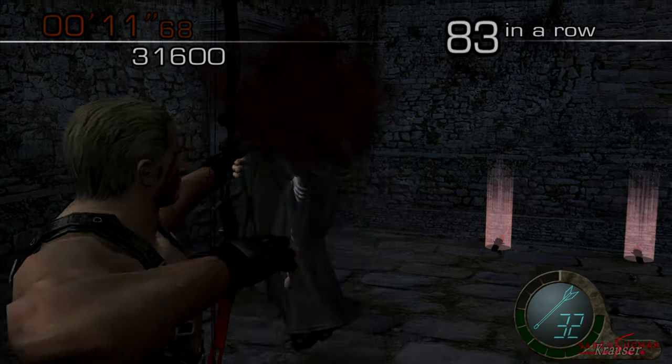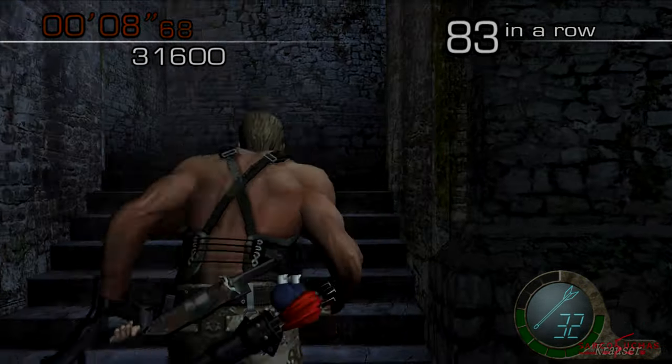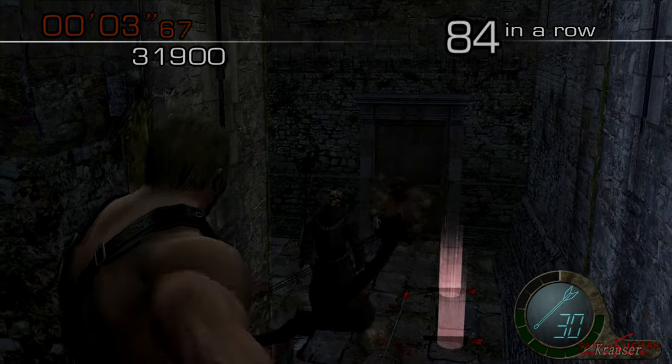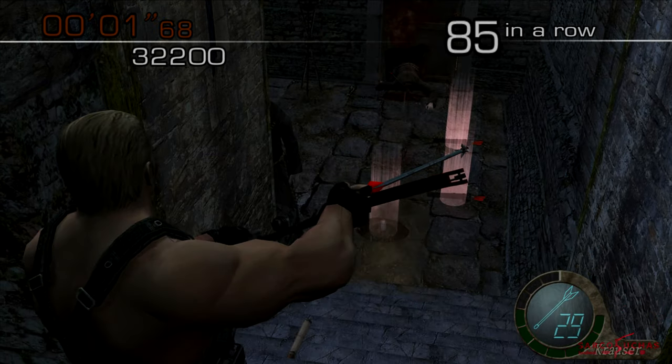If you want to stay on the ground floor to keep an easy combo, then a combo of around 60 kills is all you need for 60k. Around 80 enemies spawn in this area if you keep moving to the far sides and up and down the stairs.